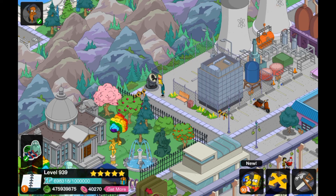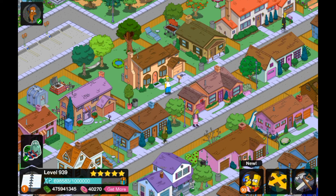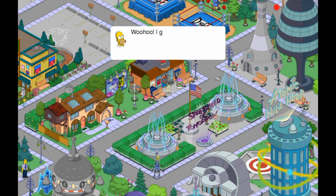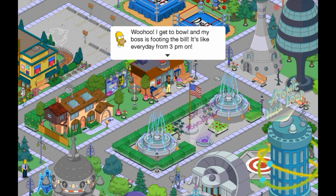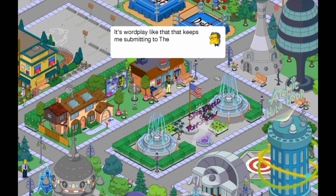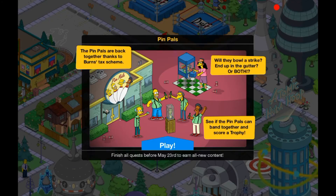Where's everyone else? Homer is there, Moe is probably at Moe's of course, and Apu is probably at the Kwik-E-Mart — the futuristic Kwik-E-Mart. Woohoo, I get to bowl and my boss is footing the bill! It's like everyone from 3pm on — I don't mind him paying so long as he ain't playing. It's wordplay like that that keeps me submitting to the New Yorker. And here we go — this is the proper event! Pimpels — the Pin Pals are back together thanks to Burns' tax scheme!